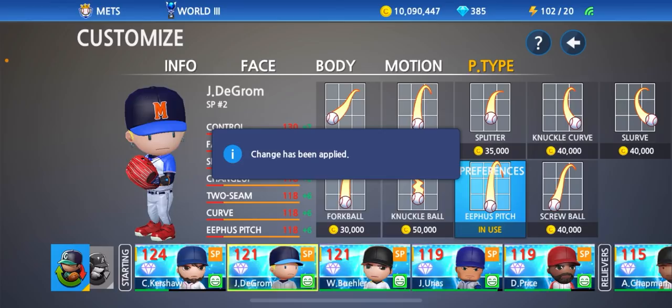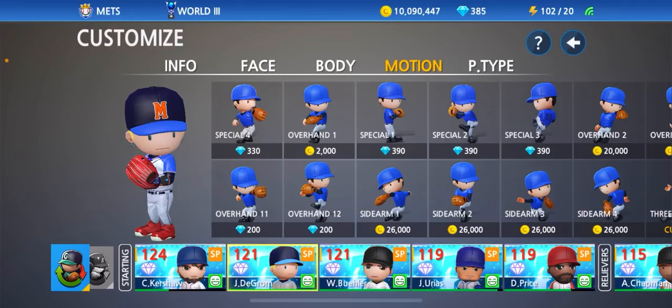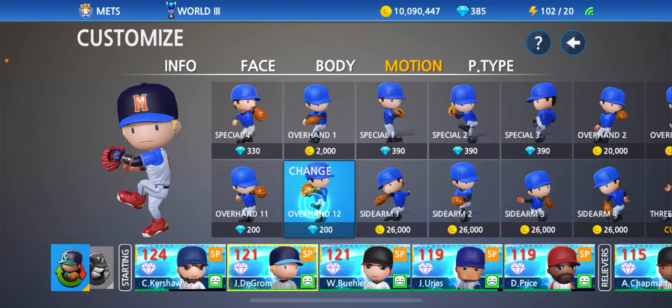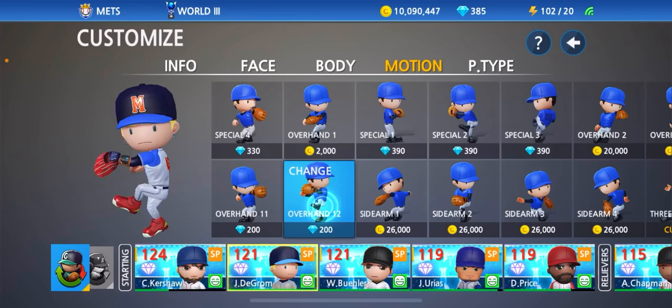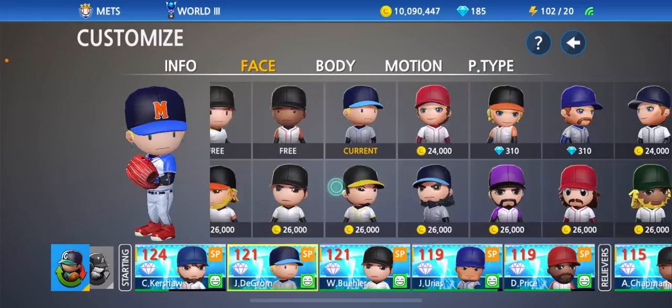The fastball, slider, changeup, two seam, and his curveball with an extra e-fist pitch. Now we just got to find his motion. Jacob DeGrom has a pretty standard overhand windup. I think I like this one best — Overhand 12, 200 gems. If you guys can't get that one and you're trying to follow along, I would go with Overhand 10, it's only 20,000 coins. But I'm definitely going to stick with this one for DeGrom. Face — let's go ahead and see if we can find something similar. I think we'll go ahead and go with this one right here on the far end of the screen — 26,000 coins.